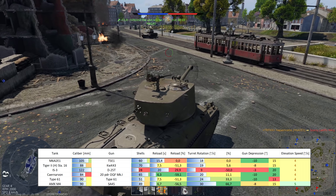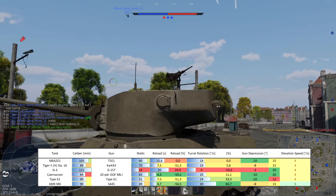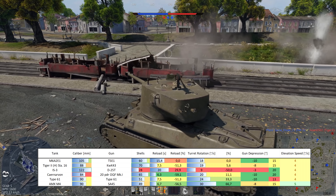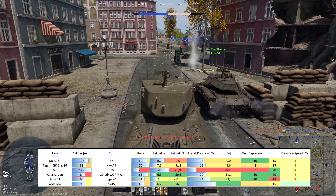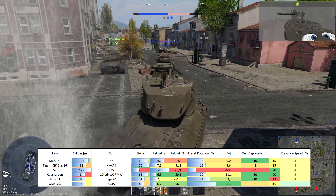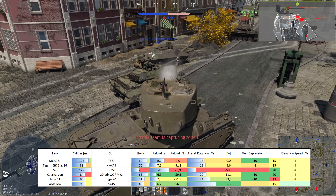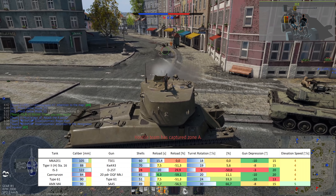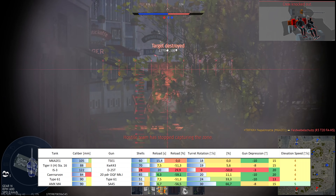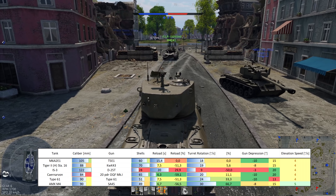The T5E2 cannon on the T29 premium heavy tank has almost three seconds less reload as well. Only the Soviet IS-3 and IS-2 tanks have significantly longer reloads here. Turret rotation is okayish at 18 degrees per second — the Soviets have about half that. Gun depression is best-in-class, while gun elevation at 15 degrees is not so great.